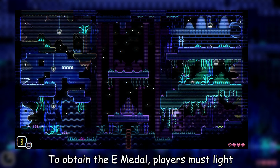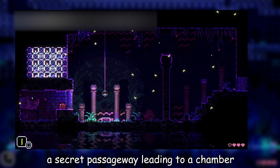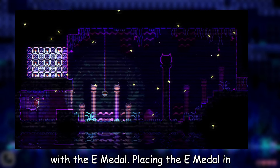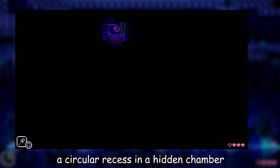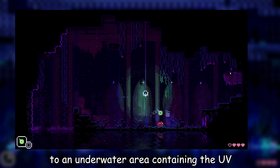To obtain the E-Metal, players must light all nine candles in Animal Well to reveal a secret passageway leading to a chamber with the E-Metal. Placing the E-Metal in a circular recess in a chamber near the seahorse boss unlocks a pathway to an underwater area containing the UV Lantern.